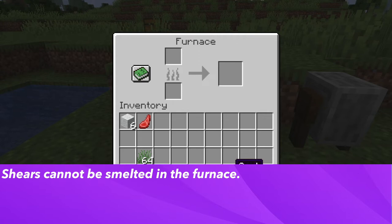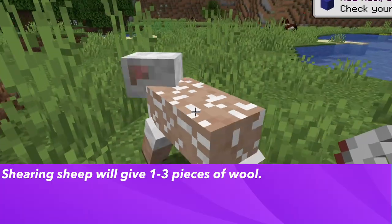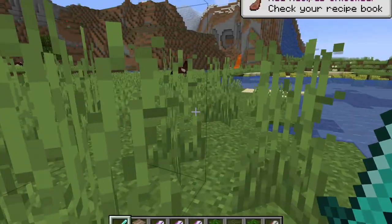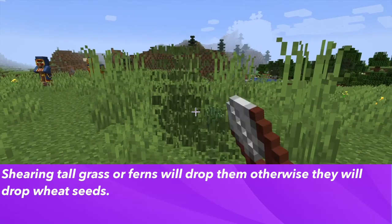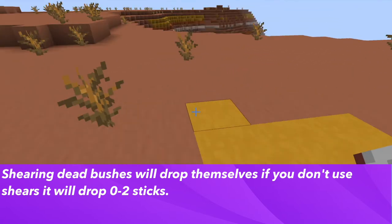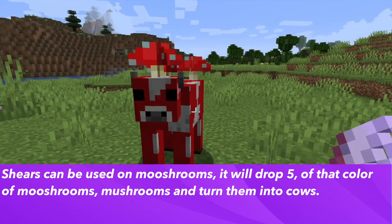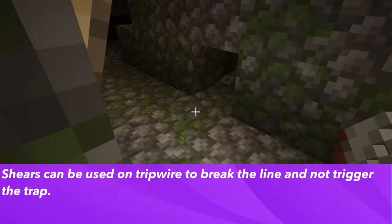Even though shears are made of iron, they cannot be put into a furnace to get iron nuggets. Shears can harvest a variety of items: shearing sheep gives you one to three pieces of wool, whereas killing a sheep only yields one. Shears harvest cobwebs intact — without them, cobwebs break and drop string. Tallgrass and ferns can be harvested with shears; otherwise they drop wheat seeds. Dead bushes drop themselves with shears, or zero to two sticks without. Vines, leaves, and seagrass are destroyed without shears. Using shears on a mooshroom drops five mushrooms and turns it into a regular cow. Shears can also disarm tripwire connected to hooks without triggering the trap.